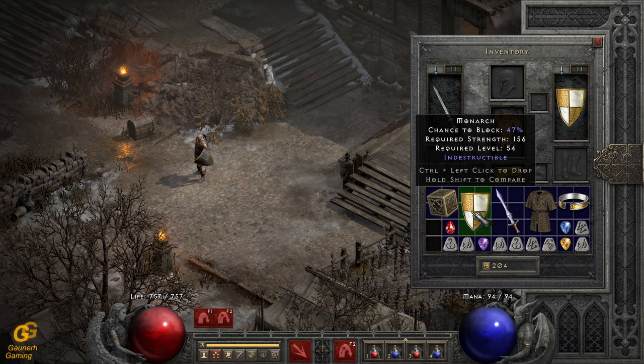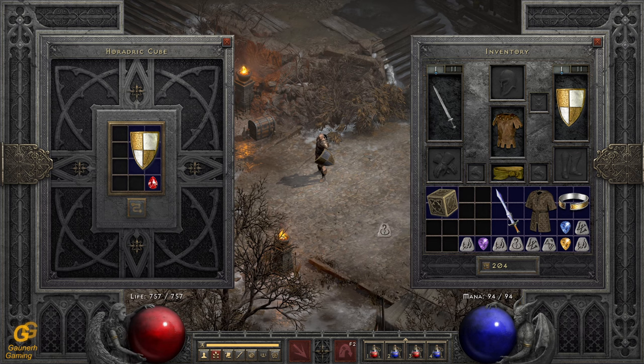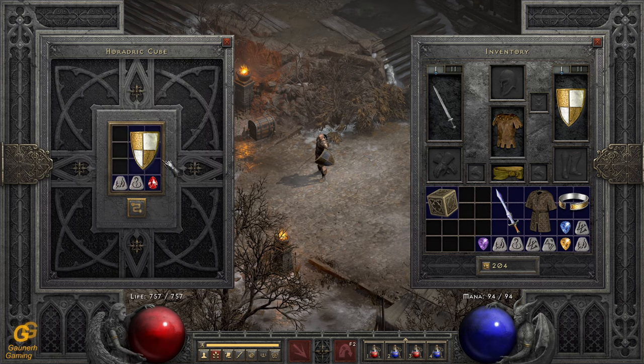But there is another way you can do this. You can put it in the cube with a Perfect Ruby, a Tal rune, and a Ral rune. This is the recipe for socketing shields and it will roll up to four sockets — so it will roll sockets into it, but it's random if it's one, two, three, or four sockets in this case.